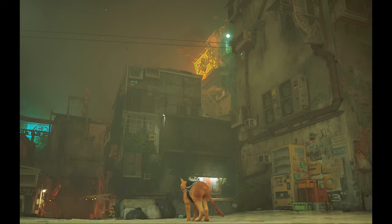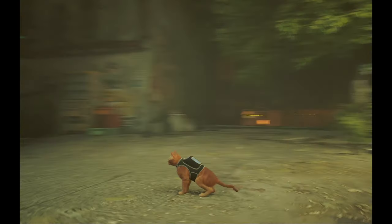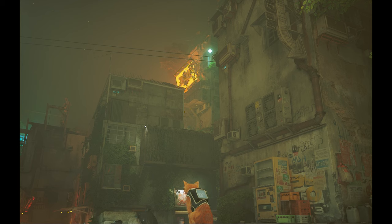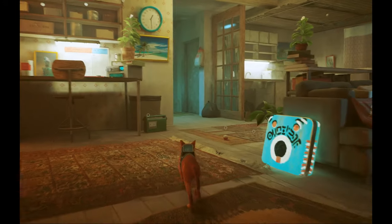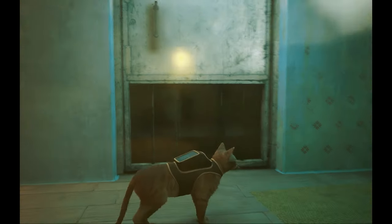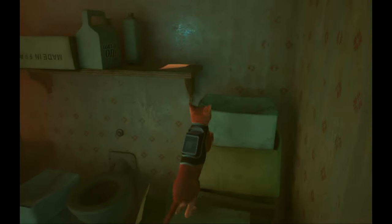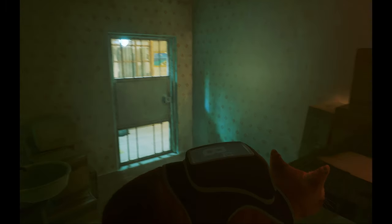The first place we're going to go is standing by Guardian, which is where you'll be the first time you're able to explore the slums properly. If we just turn around, we can see that big orange sign up there — that is Momo's apartment, and that's the first place we're going to go to find song sheet number one. Inside Momo's apartment, we go through the hallway area, and opposite a closed door there's one with bars at the bottom. We jump up onto these boxes, and here we have sheet music number one.